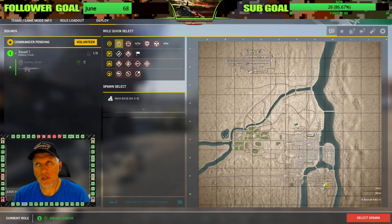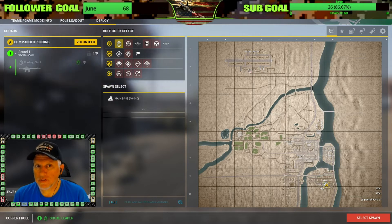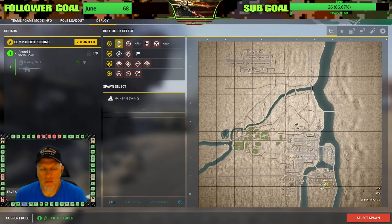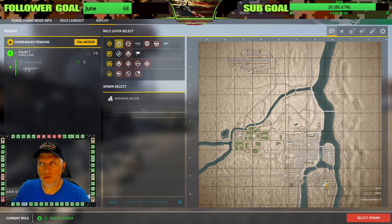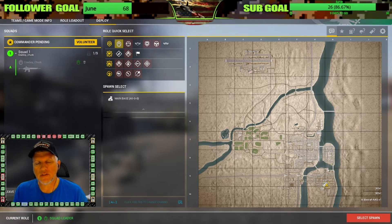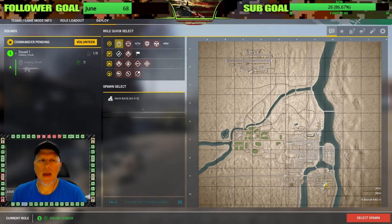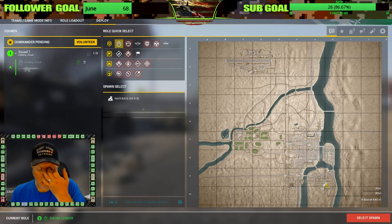The biggest mistake people make is pushing an attack objective in a direct line from their previous objective - that's the most obvious place to look. There are two big disadvantages from the opposing team's perspective. Number one, they know which direction you're going to be coming from. And because the objective is known, they can tell by looking at the map whether or not you've captured it, so they can decide whether they want to push or not.